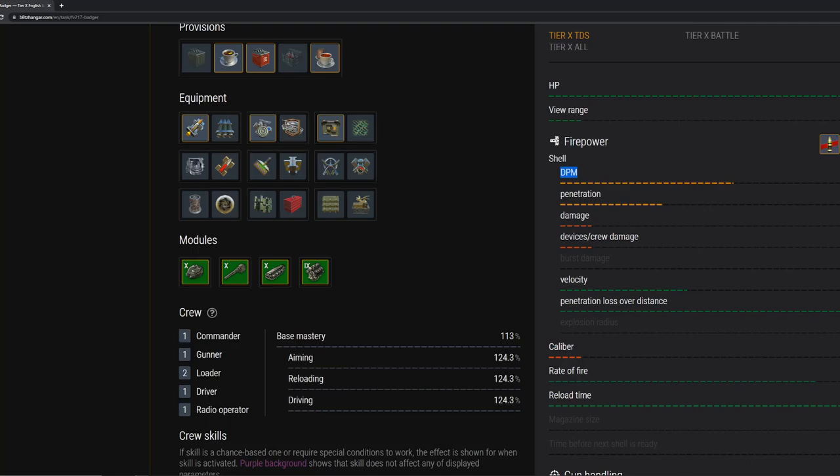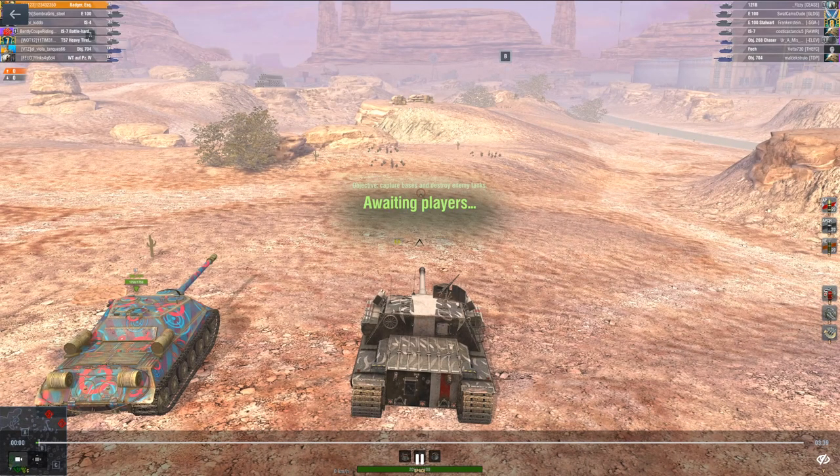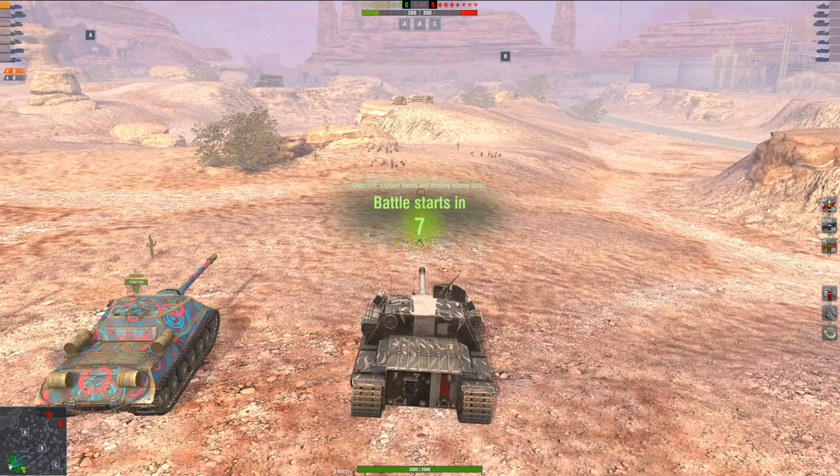With that traverse speed and the increased side armor, the Badger is going to be one formidable opponent on the battlefield. When it comes to the buffs the Badger is receiving in 9.1, I'm actually kind of teetering on the edge and I think that the tank might actually be too good when it does get these buffs.